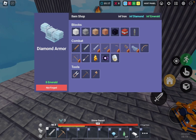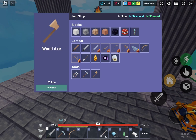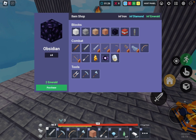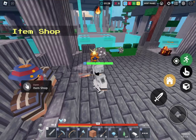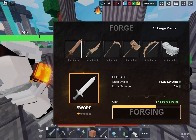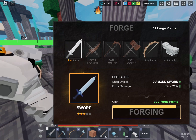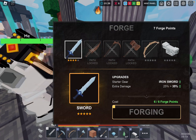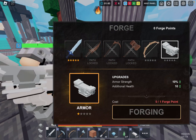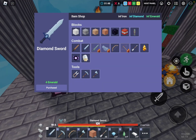Everything is free, bro — so like, what's the point? Everything's free. What you want to do is you want to get forged achievements. You actually want to get forged points by upgrading and doing stuff.